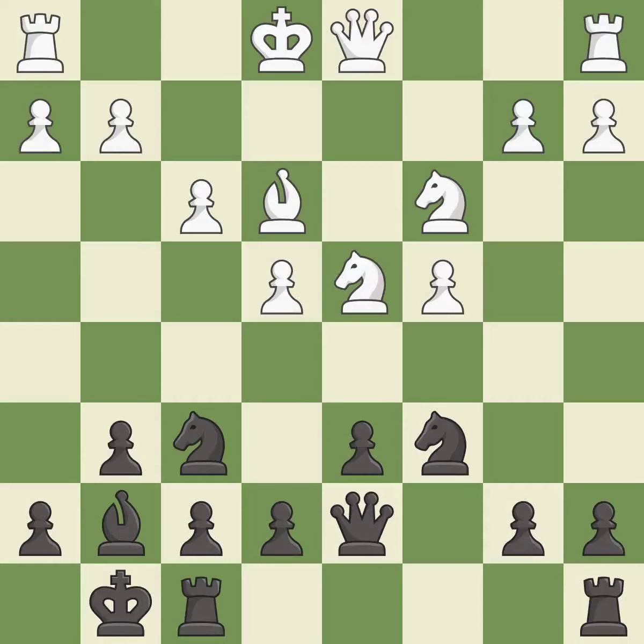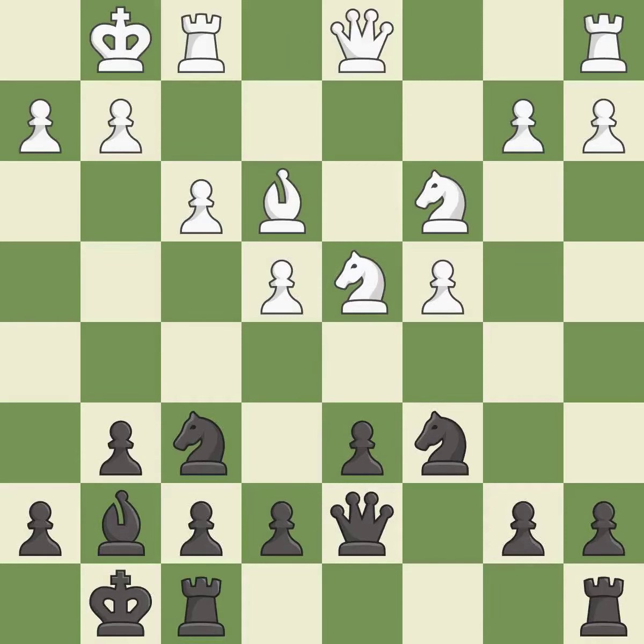This connects the rooks, which helps them coordinate together in the future. Castling develops a rook while also moving the king to safety. Castling to the same side of the board as the opponent tends to lead to less sharp positions as compared with opposite side castling.